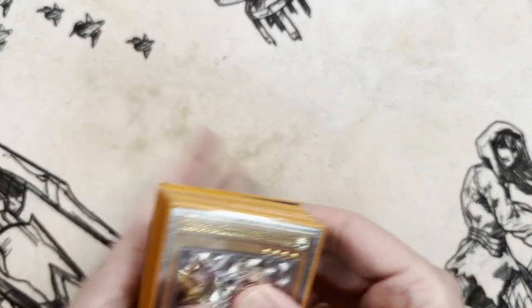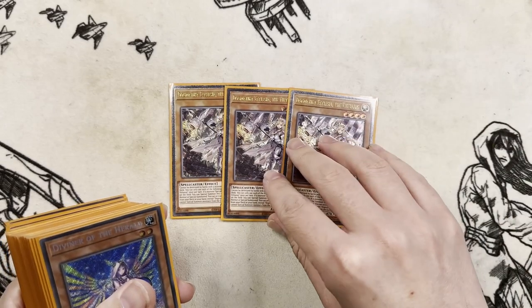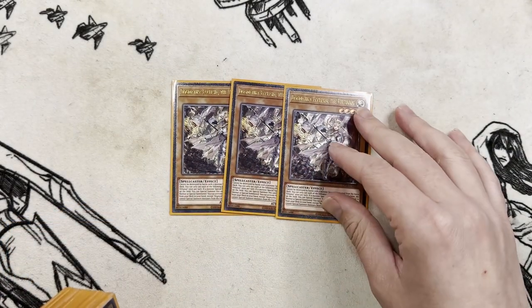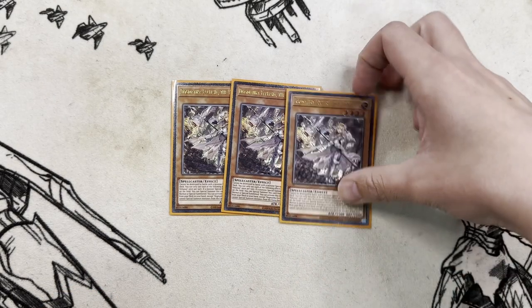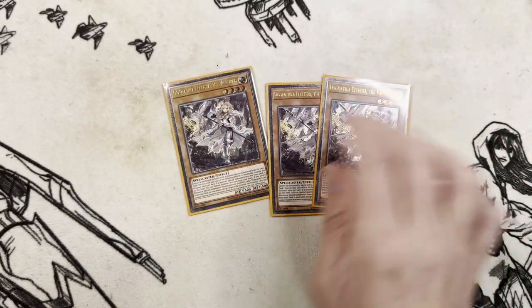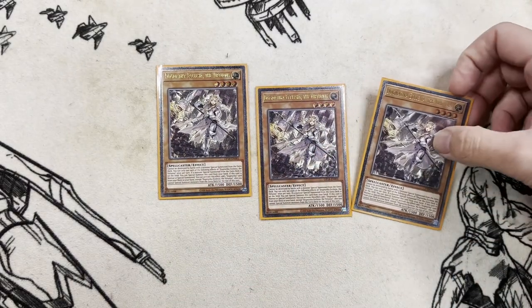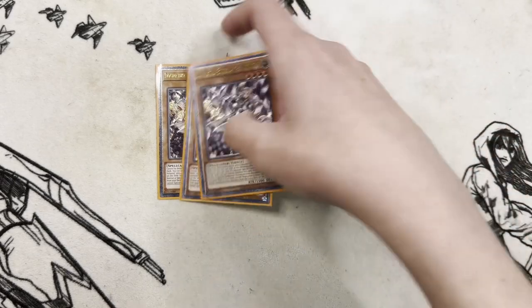So needless to say, we start with three of the Dogmatica Ecclesia. Pretty much gets all your plays started — it's one of your main monsters. It's quite nice in ulti too, has to be said. If you weren't aware, it searches any Dogmatica card on summon, and while it's on the board, it can't be destroyed by extra deck monsters by battle. Just a really solid card.